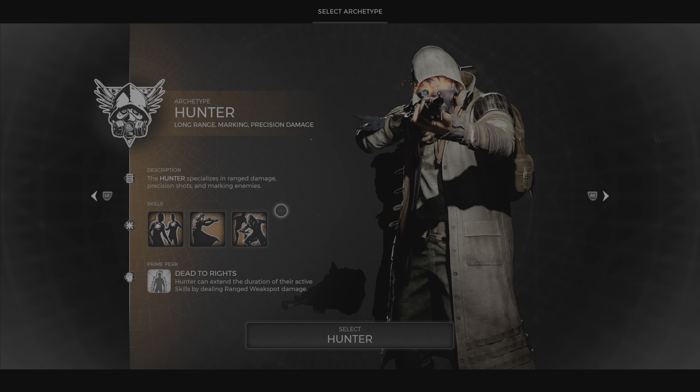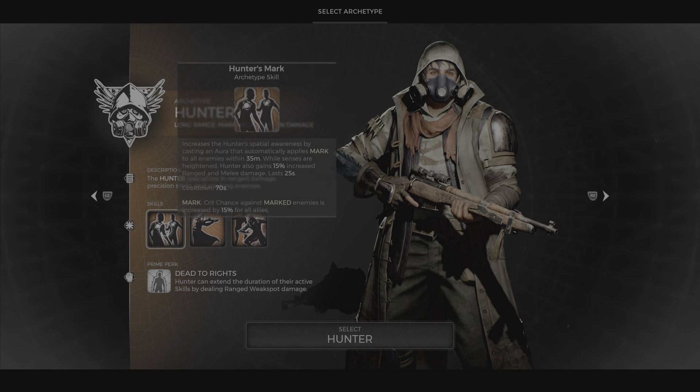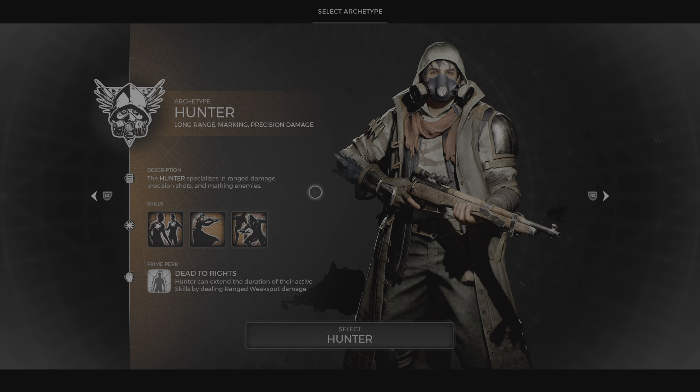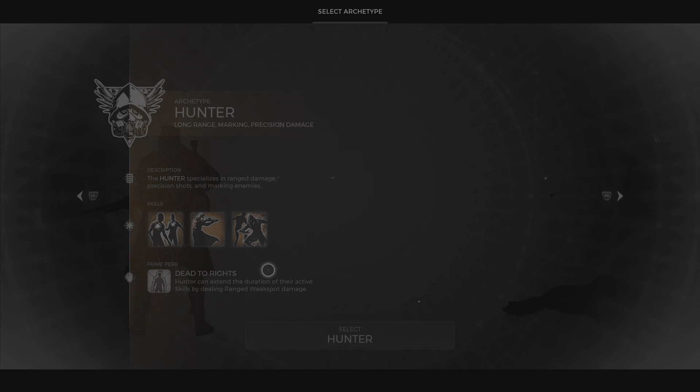Second up, we have the Hunter, aka Team Sniper. He is a hunter that specializes in range damage, precision, and marking enemies. His Dead to Rights perk can extend the duration of active skills by dealing range and weak point damage.